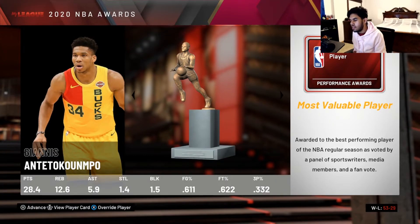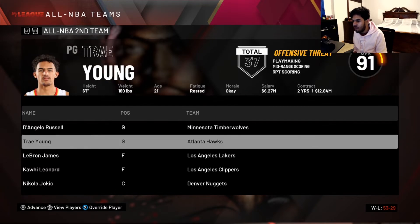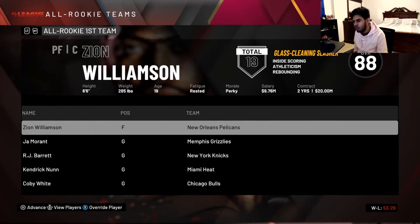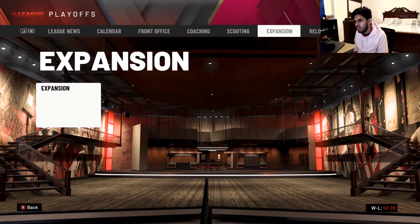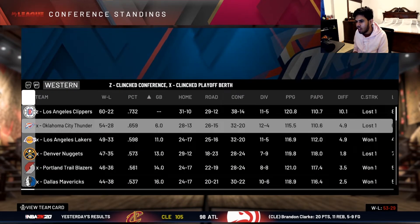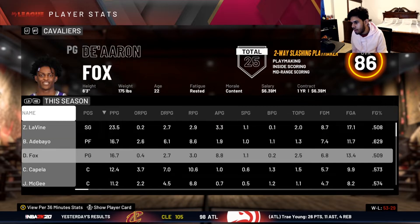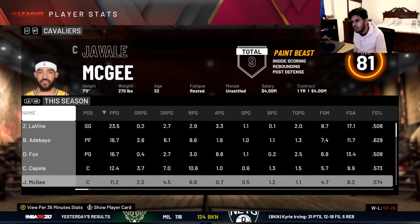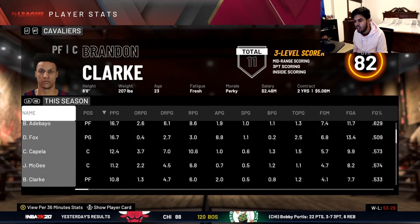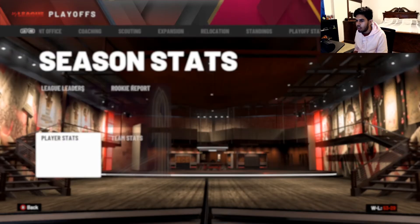Alright guys, we're here at the end of the regular season — finished 53 and 29. A great season, though the last two months weren't great. We finished as the 5th seed, seven games behind first. The west was stacked. Looking at our player stats: Zach LaVine, Bam Adebayo, De'Aaron Fox. Bam led our team, which was very surprising — he shot 63% from the field. De'Aaron Fox, JaVale shot really well too. Brandon Clark off the bench, Bogdanovich, Kyle Kuzma. Jonathan Isaac was basically there for the defense — shot the ball pretty well when he did shoot.